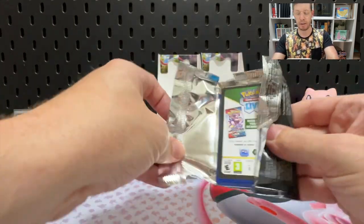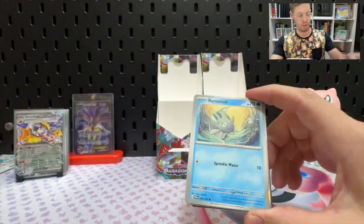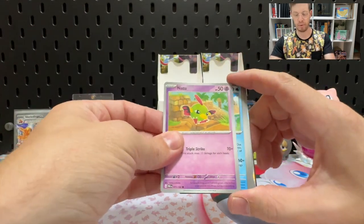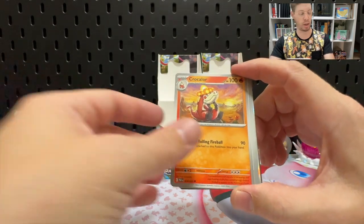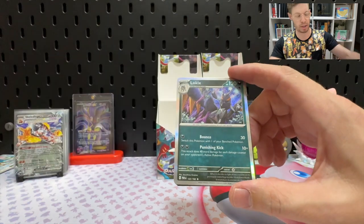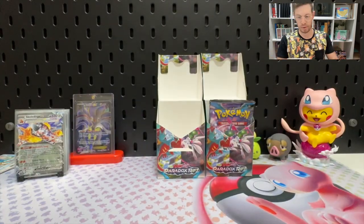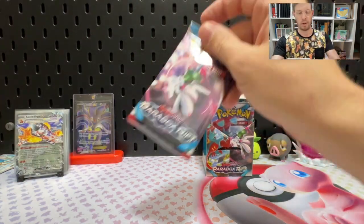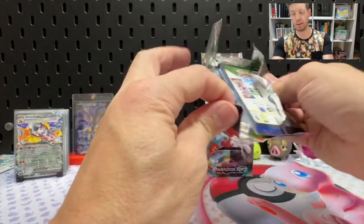Last pack of the second-to-last booster bundle. Will it come through with an absolute blinder for us? Veluza, Technical Machine Blindside, Croconaw, Reverse Ambipom, Reverse Feebas, and a Lokix.